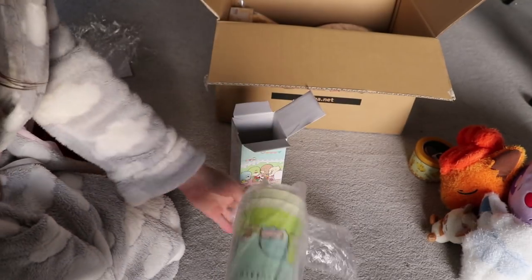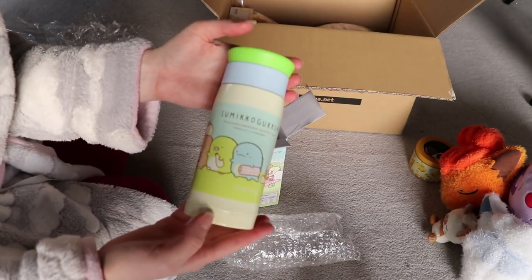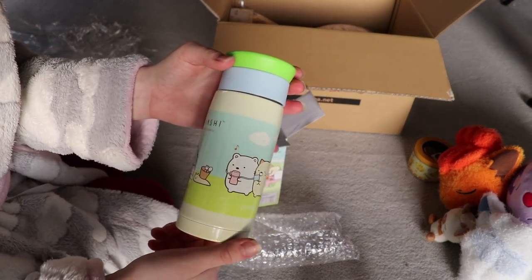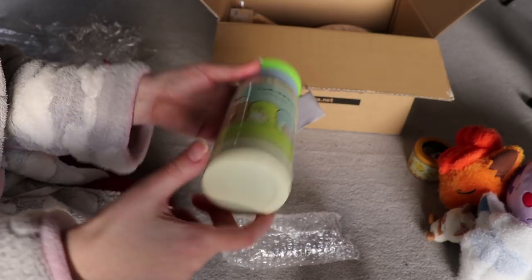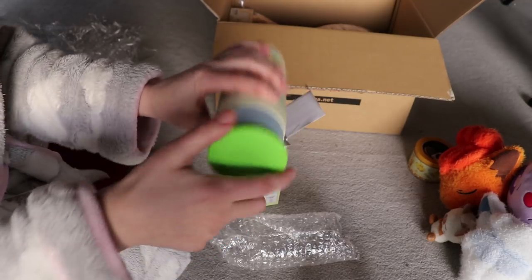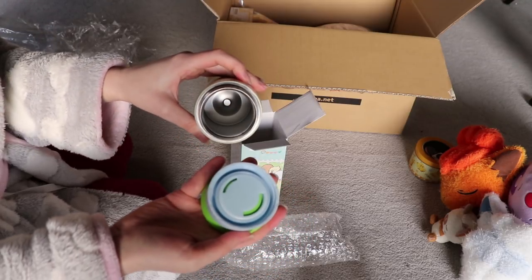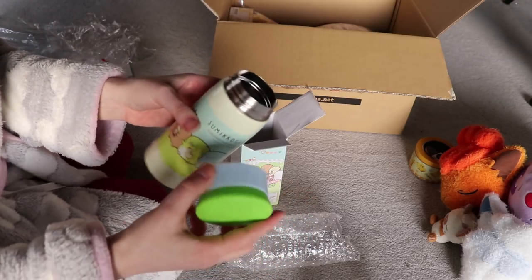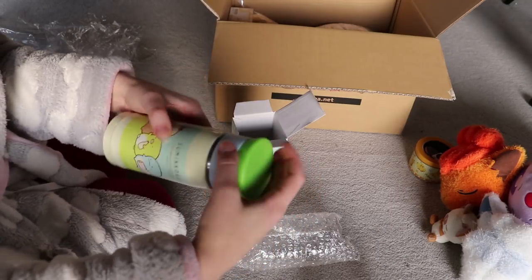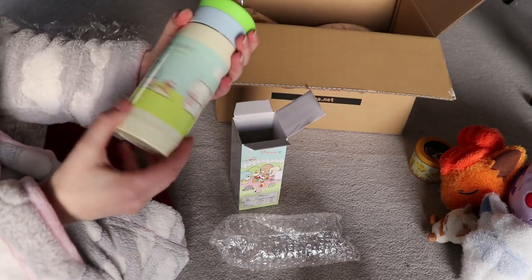The bottle comes wrapped in bubble wrap — which I keep to wrap my dolls — and another plastic sleeve with a cute design on the front that complements the top of the bottle really well. I've actually tested this quite a few times with tea and it works really well: keeps tea warm and water cold. It's only a small thermos but it works great. I'm really happy I won this — you can actually win useful things on Toreba, not just toys.